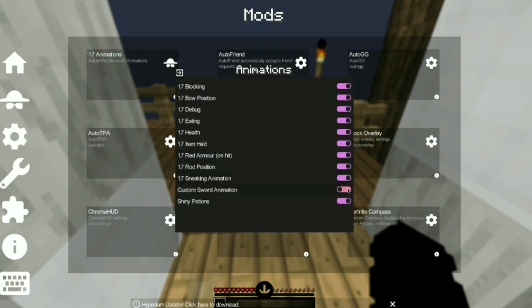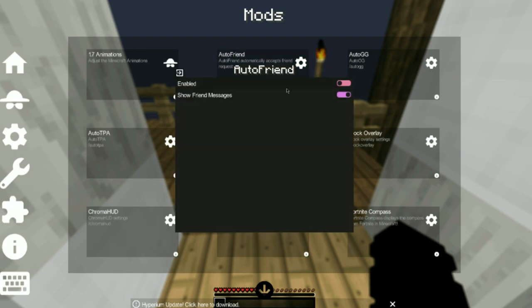I keep everything on except for the custom stored animation, I keep off. AutoFriend, I keep off.